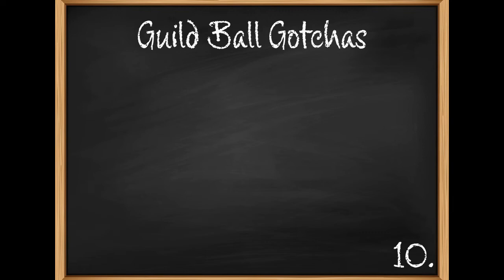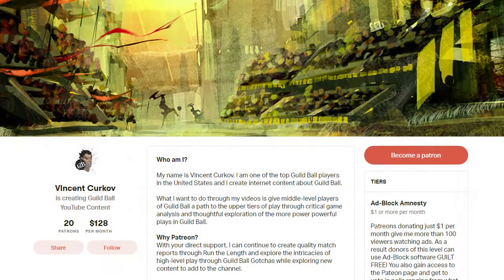Welcome to episode 10 of Guild Ball Gotchas, where we take a look at the most powerful plays and combinations in Guild Ball and teach you how to play around them. Before we get into the episode, I want to point you to my Patreon, where you can support the channel and get cool rewards like extra videos and custom status effects tokens.